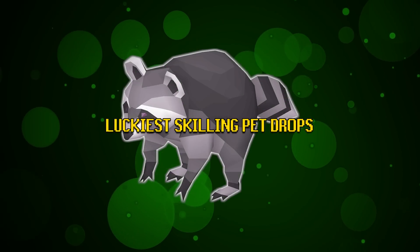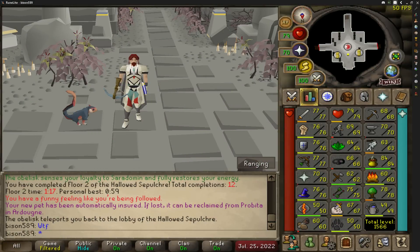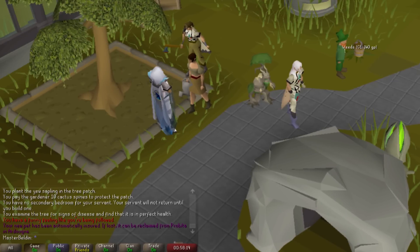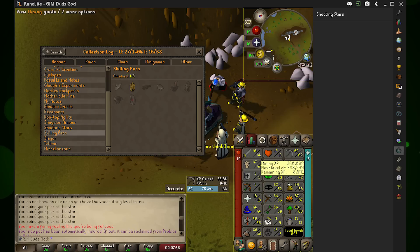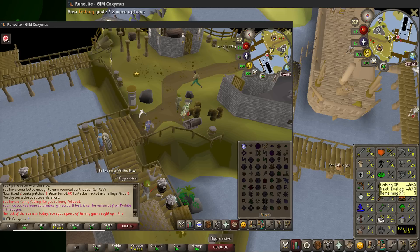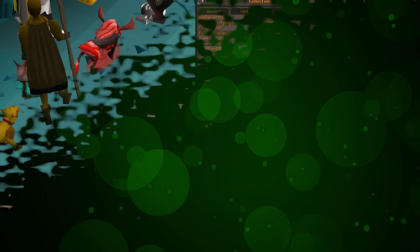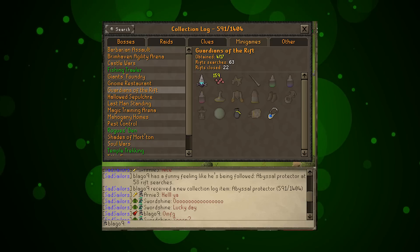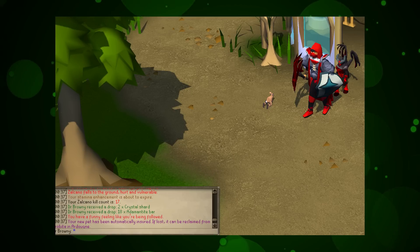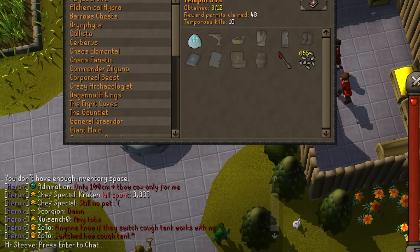Next up we're heading into our luckiest skilling pet section — notoriously our shortest section pretty much every single month, but still worth mentioning. Starting with our level-based pets: level 69 agility pet from the Hallowed Sepulchre for Bison 589. Level 67 farming at a yew tree for Master Belden pulling that tangleroot. Level 62 mining pet from a shooting star for the group iron man GIM Duds God. Level 39 thieving pet at the fruit stalls for the hardcore iron man VOP. And a level 19 fishing pet from the fishing trawler for the group iron man GIM Coxumus. Into our KC-based pets: 25 KC abyssal protector for Thomas 1575. 22 KC abyssal protector for the iron man Blogo 9. 17 KC tiny temper for Farkin Sledge. 17 KC small kano pet for Dr. Brownie. 13 KC tiny temper for Master Belden. And a 10 KC tiny temper for Mr. Steve.